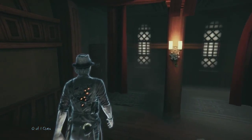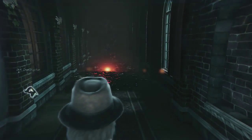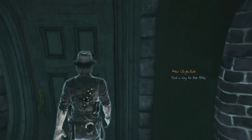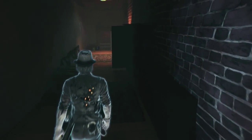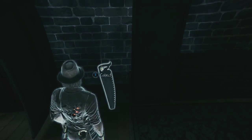Our next one is located to the right of the stage and the altar. Through the door that reads 'Rectory,' it'll be right here on the wall. After collecting that one you can continue through this door, and on the right side you'll find another one laying up against the wall.